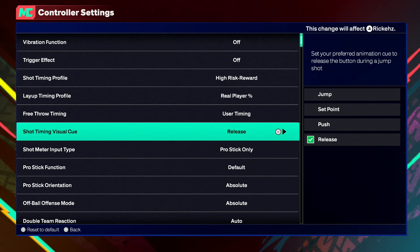There's not really any risk in putting high risk reward — it just feels like regular 2K, to be honest. So you definitely want to try out shot timing profile on high risk reward. Next is shot timing visual cue — I use release. Last year I used push and push felt so good, but this year release just feels better. I feel like release is definitely the best visual cue to use. If you guys are having a hard time with shooting, definitely try release.